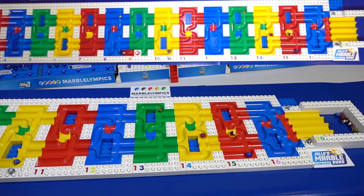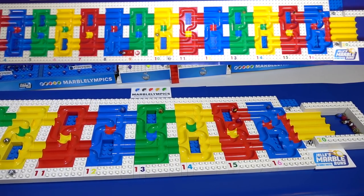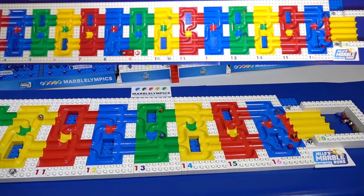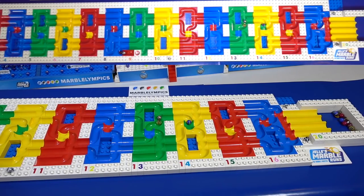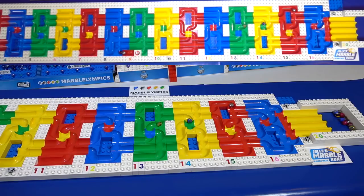One of them stalling up there in 14 now advances down into 15. These marbles can't see too much when they're in the Maze, so they've got to be careful. They're taking their time, slow as can be. So the score is going to be the combination of five marbles per team — it's not just the four, we have the alternate in there as well.